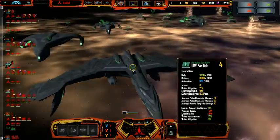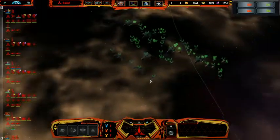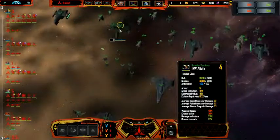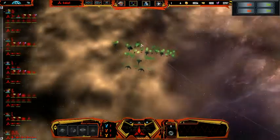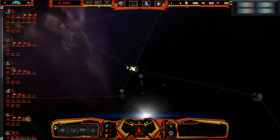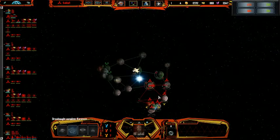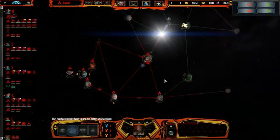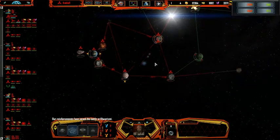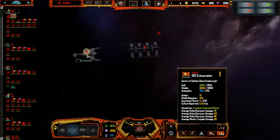This is a Mogul Heavy Warbird — a Tavara class, I think it's a Heavy Warbird. And then Tomalek is here again. Stupid Tomalek — doesn't he know he should stay away from me? Obviously not. The Romulans can continue pressing culture on us and I'm not a fan of that. Let us make war.